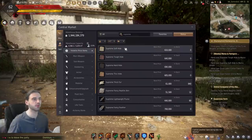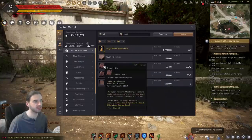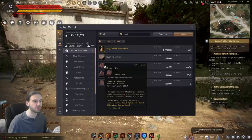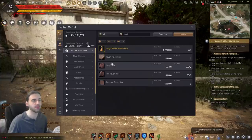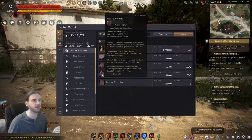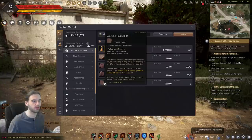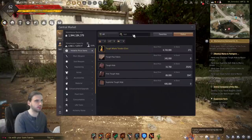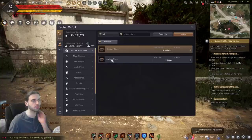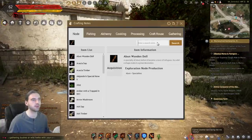Next up is the Supreme Soft Hide and Supreme Tough Hide. To make Supreme Tough Hide, you need Fine Tough Hide; to make Fine Tough Hide, you need Tough Hide, which comes from rhinos, pigs, ox, or elephants. Kill those, use a tanning knife on them to get their hides, then mix a bunch together using the drying skill in the processing tab to get Fine Tough Hides. Then combine three of those plus five Leather Glazes to create the Supreme Tough Hide. But those Leather Glazes are sold out too - let's press F2 to look at that recipe.